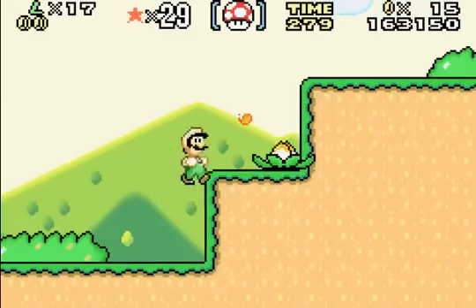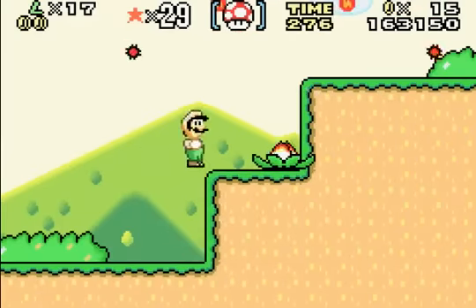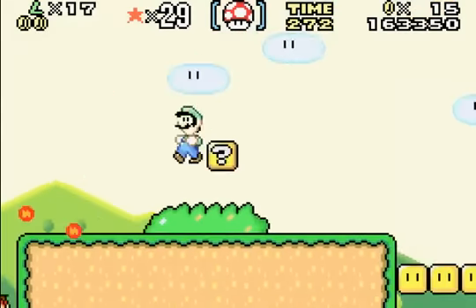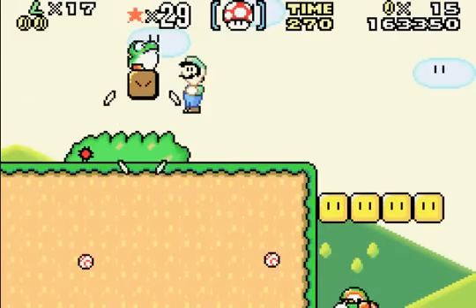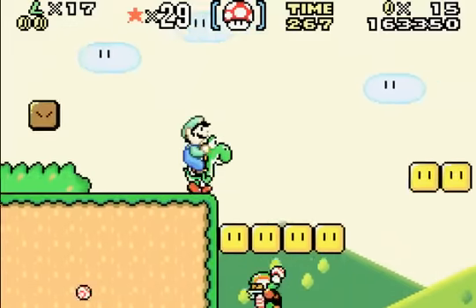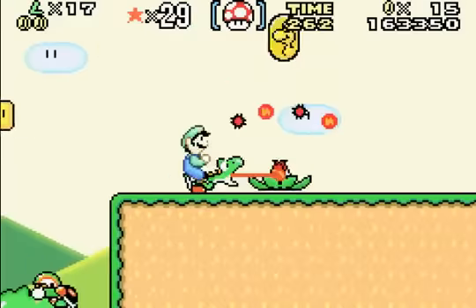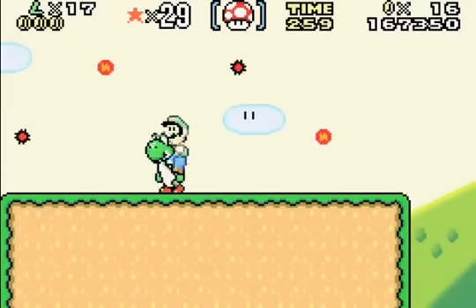I want a freaking cape. It's not easy. And now I don't even have that. Wait — is there a cape in here? No, it's a Yoshi! That's actually better. Yay, Yoshi! I think there's a pit down there, but it doesn't matter because I have Yoshi!